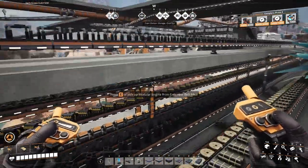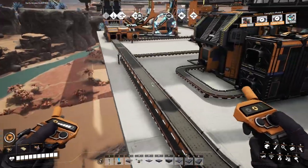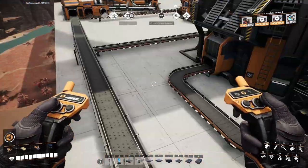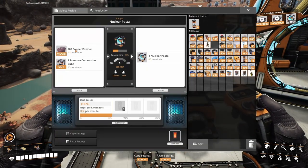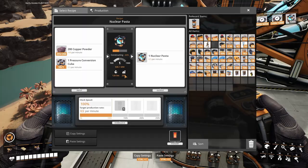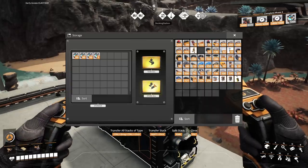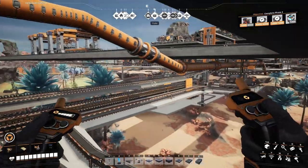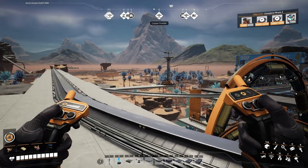Let's go and have a look at our nuclear pasta - we've probably got a hundred or so of those done. Although we are running a bit low on copper powder by the looks of it. Another load or two would be useful. Only running at 25% - that's not great. 151 in there. In which case we probably need to think about upping our production of copper powder. I don't think there are any other copper nodes around that we haven't already exploited.